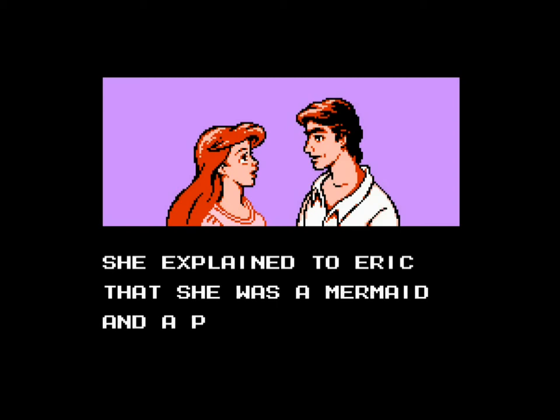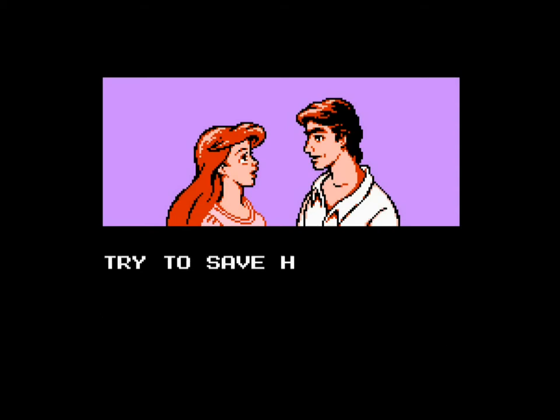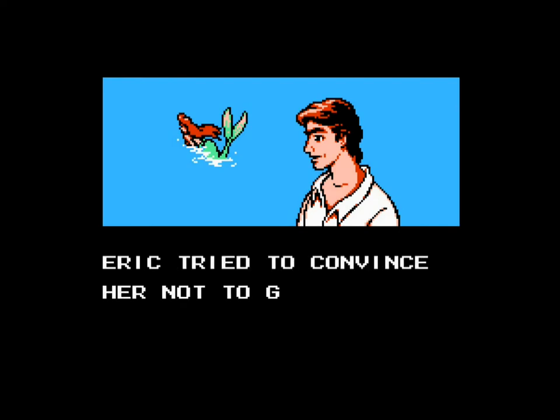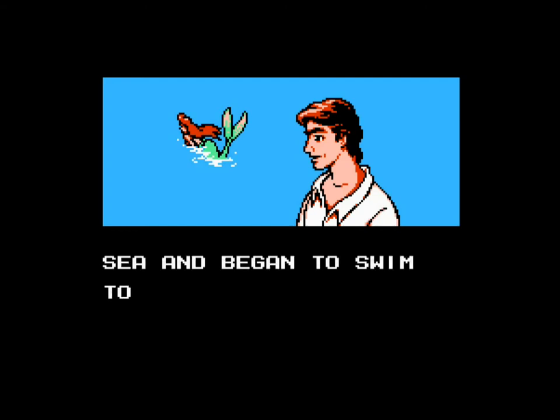She explained to Eric that she was a mermaid and a princess of the sea. Oh, that's interesting — this isn't canon to the actual movie. Like I said guys, I've had this game and played it when I was younger, but it's been a long-ass time, so you might as well consider this blind for me. Anyway, she's a mermaid and a princess of the sea and she must try to save her friends. Eric tried to convince her not to go, but she turned back into a mermaid, dove into the sea, and began to swim towards Ursula's castle. All right, we're going to take her down.